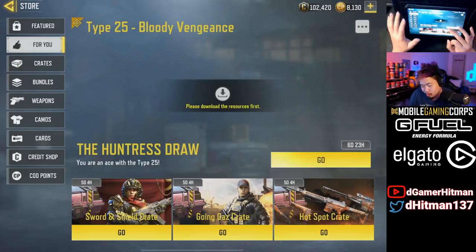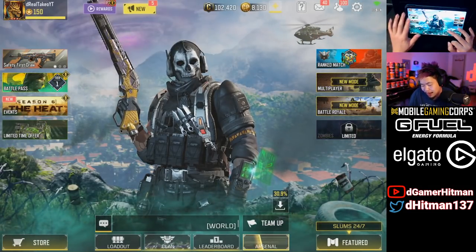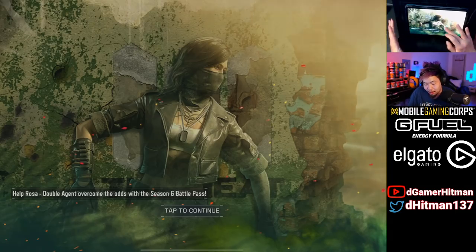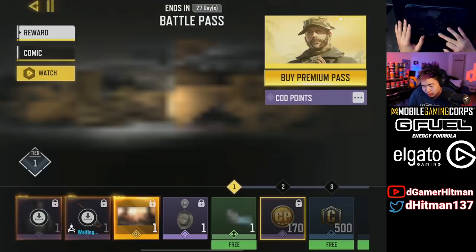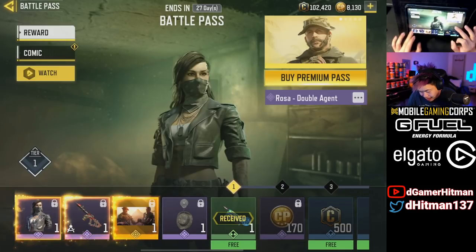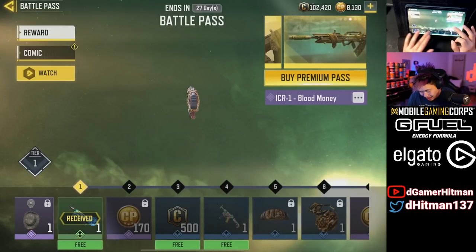Let's go to our battle pass. I'm not gonna buy the whole thing — I typically only buy until I get the gun so I can grind Damascus, gold, or platinum. Looking at what we've got, right off the bat we have Rosa Double Agent skin, which is really nice, and the Blood Money skin as well.